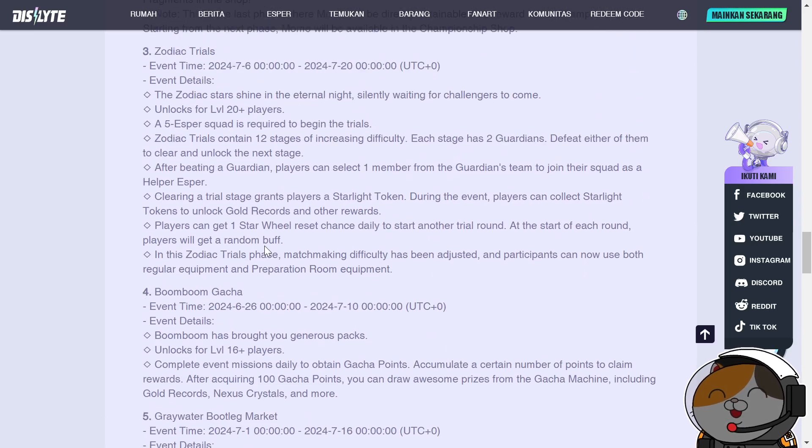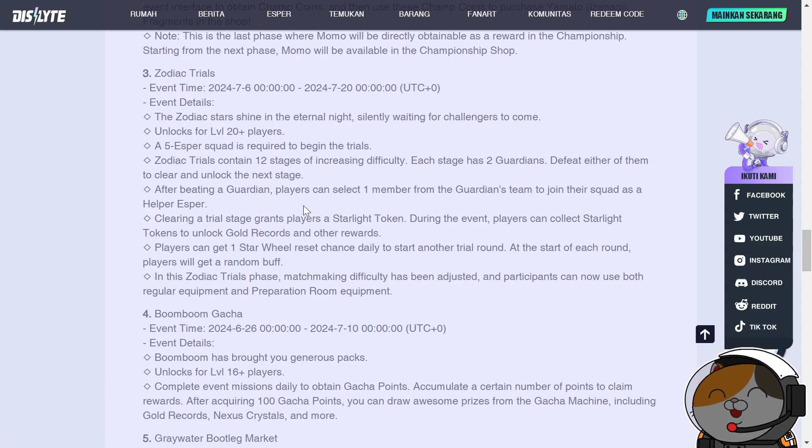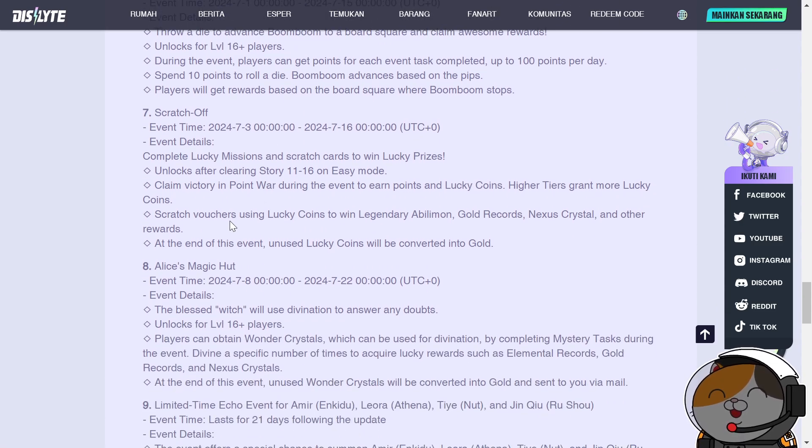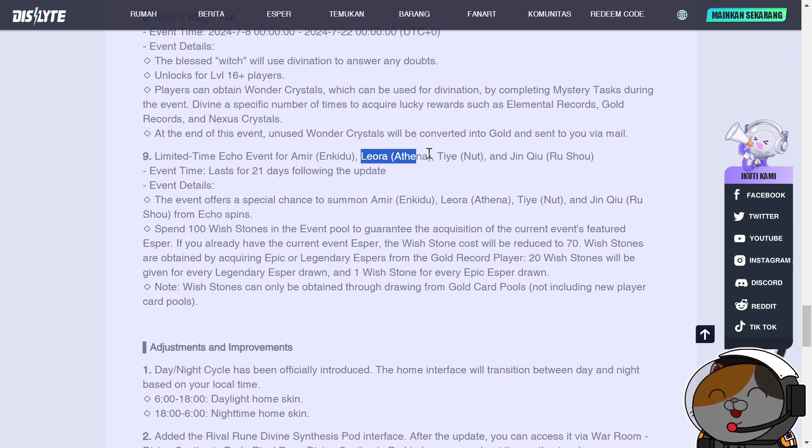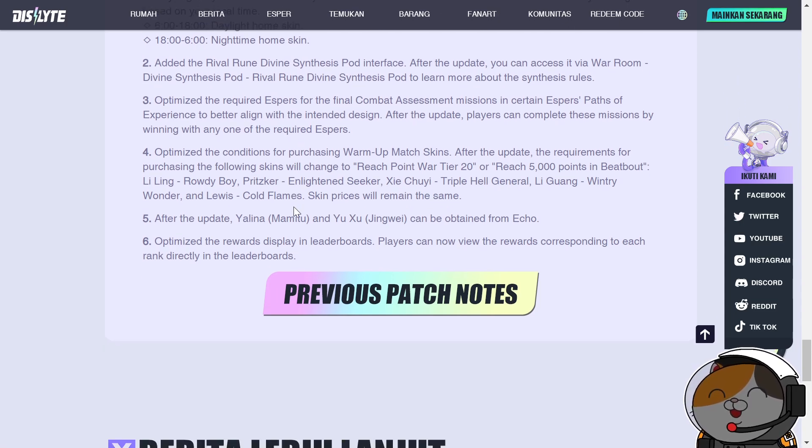The limited echo event features Amir, Leora, and Jinchu. Getting Leora to Resonance 6 would be great but isn't realistic as a free-to-play player. If you still don't have Jinchu at Resonance 2 and you have the resources, this is your chance to get there. Amir in this banner isn't particularly interesting for this reviewer.